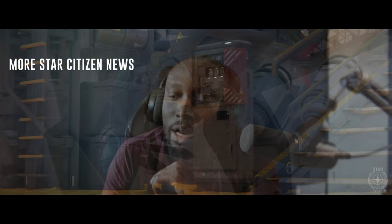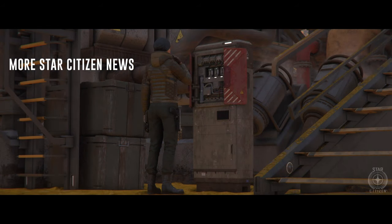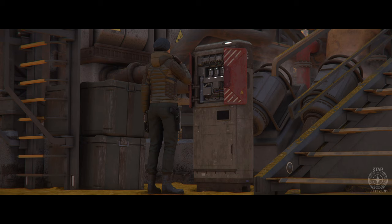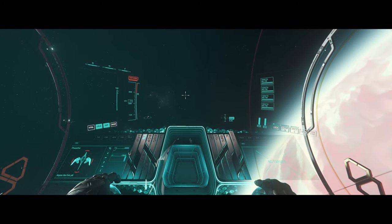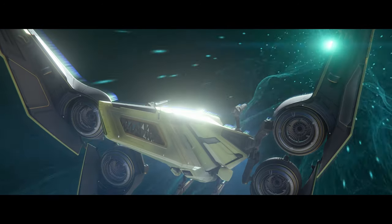CIG released a new sneak peek. I'm gonna put that on the screen and to be quite honest it's kind of exciting looking at this, because this is pertaining to engineering gameplay but not in ships. This looks like it's an outpost somewhere and, based on the lighting, it looks like it's on the outside. He's literally standing on the ground, so this is a base building engineering gameplay sneak peek and that's really exciting to see.